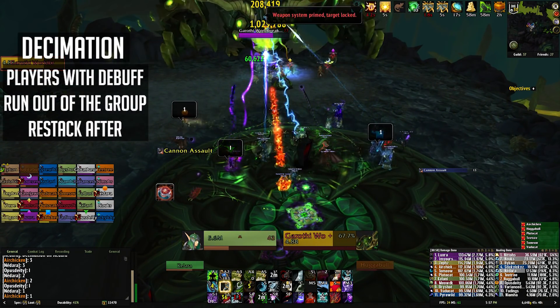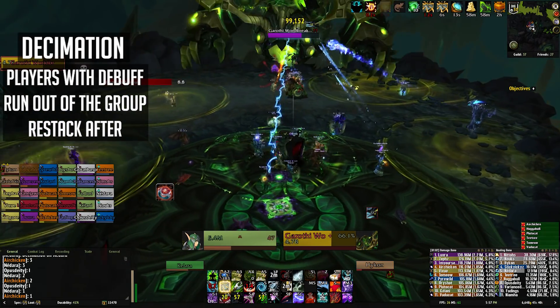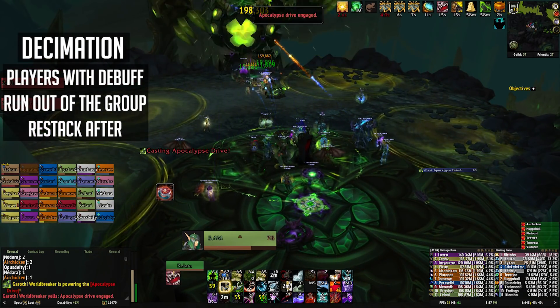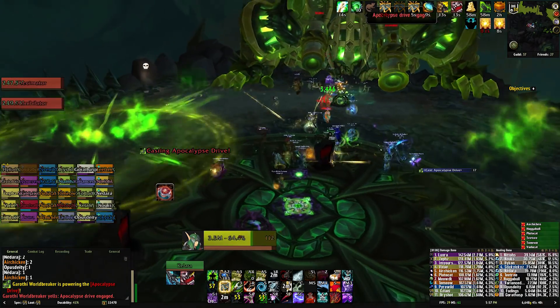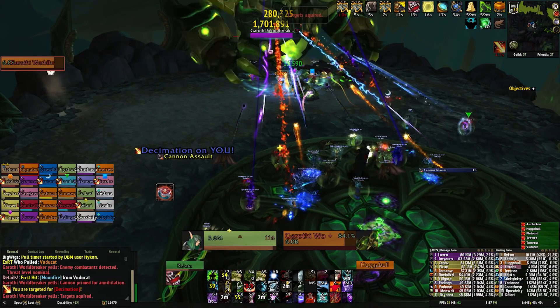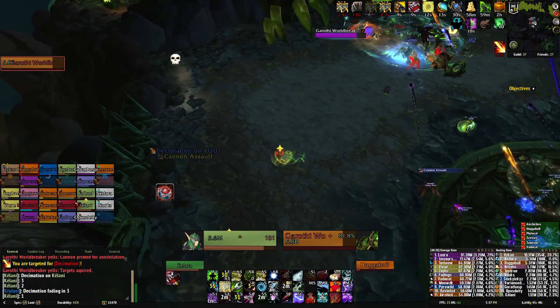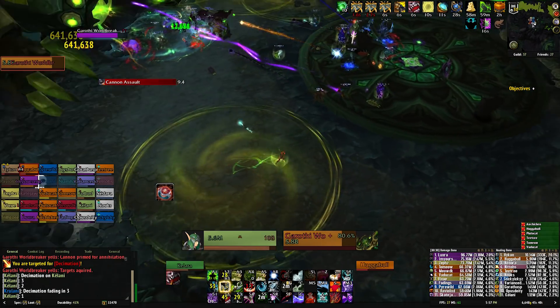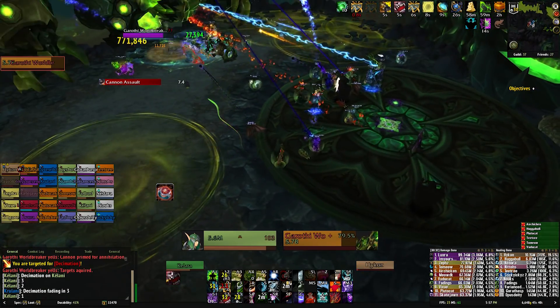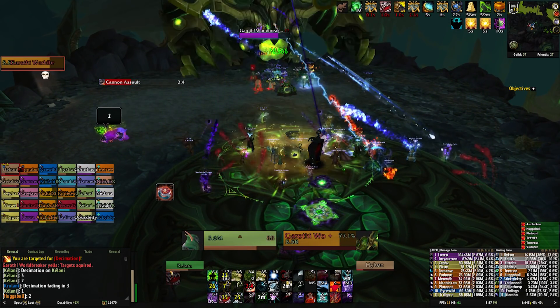The main other ability is Decimation. A few raid members will have a debuff applied to them and after a short duration it will expire, causing a large green zone to appear underneath them which will explode. I would recommend having your raid stacked up in the middle of the area and anyone who gets this debuff needs to run out to the side. Let the zone spawn outside of the group and then rejoin your friends. When these zones explode they will deal a small amount of raid-wide AoE damage, so make sure your healers are on top of that.